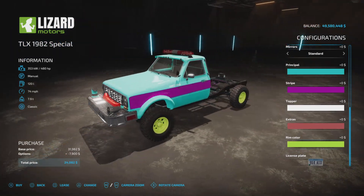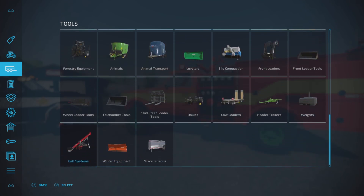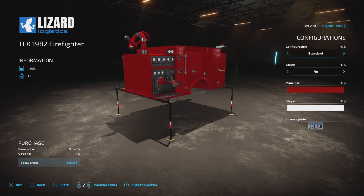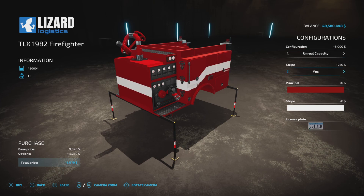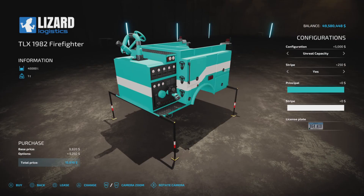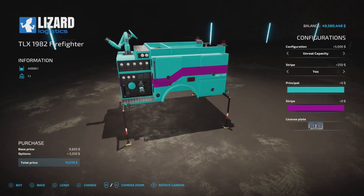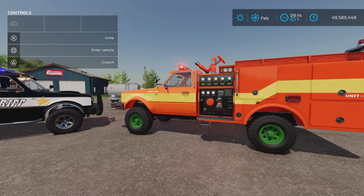The firefighter attachment is found under Tools and Miscellaneous — it's the TLX 1982 Firefighter Attachment and it holds water. Capacity is either 4,500 or 45,000 liters, and it costs $9,820 to purchase. Configuration options are Standard or Unreal. You can also add a stripe to match the truck. With all the extras, that brings the total to around $15,000.